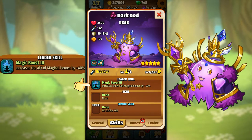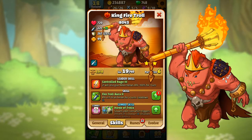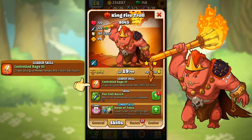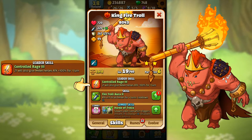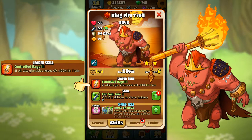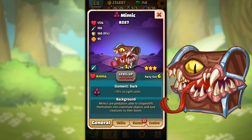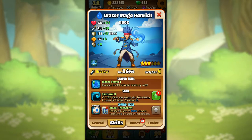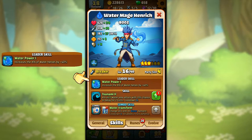Magic Boost 3 increases the attack of magical heroes by 40%. The King Fire Troll has a leader skill called Controlled Rage — it will also give melee heroes attack plus 100% for one turn. And even the Mimic has a nice leader skill called Spirit Breaker, which increases the attack of all heroes by 20%. So let's use good ol' Hendrik as an example here.